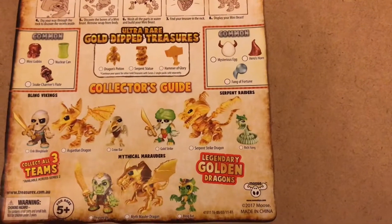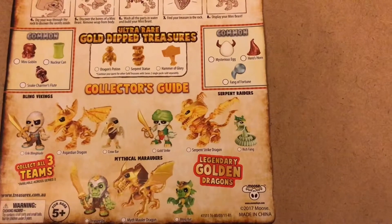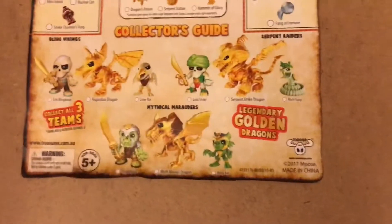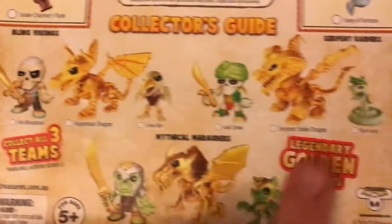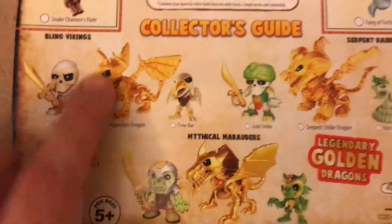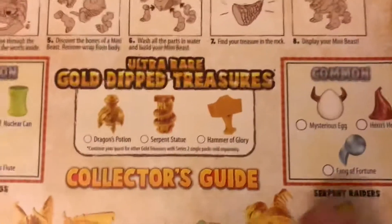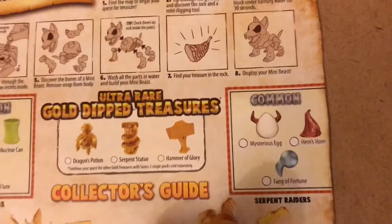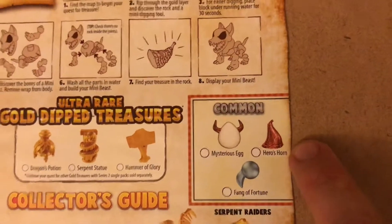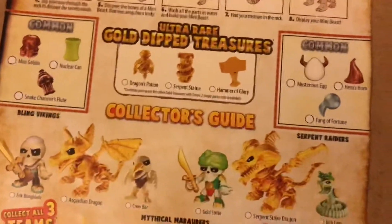Hello and welcome to the fourth and final part of my unboxing for the Treasure X Golden Dragon treasure set. The teams we have are these three — these are the potential teams you can get. These are the potential gold dip treasures you can get: we got the Hammer of Glory, and the common treasures on either side — Heroes Horn and Mysterious Egg.